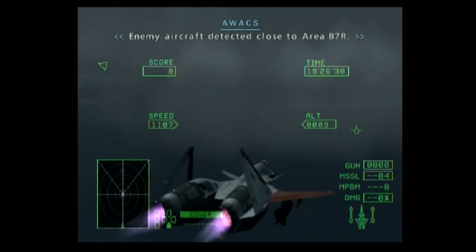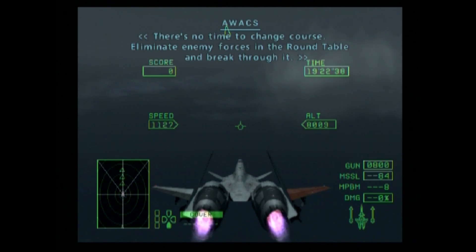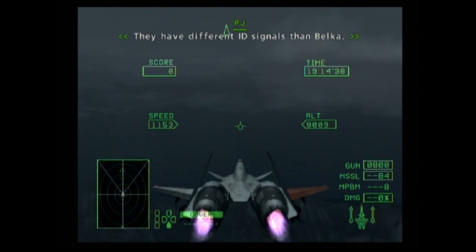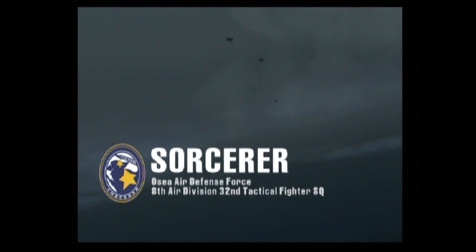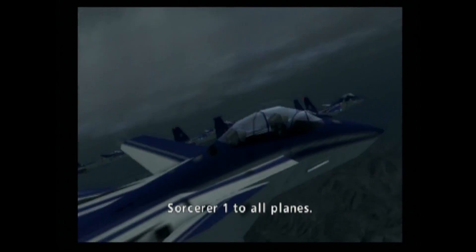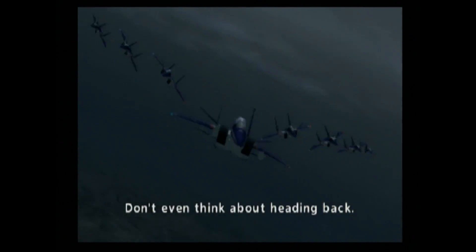Enemy aircraft detected close to area B-7R. There's no time to change course. Eliminate enemy forces in the round table and break through it. They have different ID signals in Belka. Target confirmed. Sorcerer 1 to all planes: apply full thrust. Don't even think about heading back.